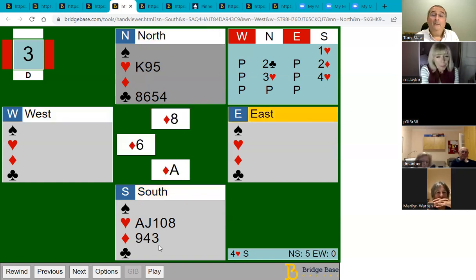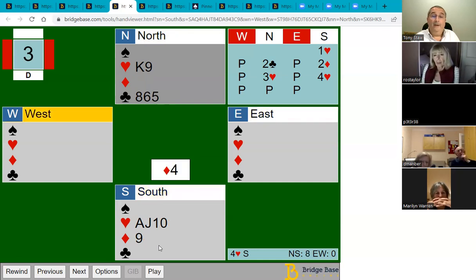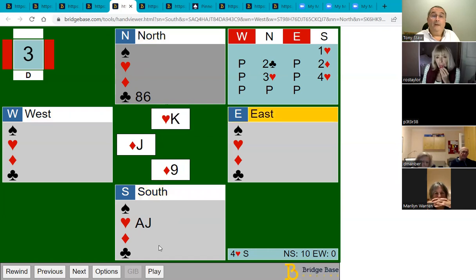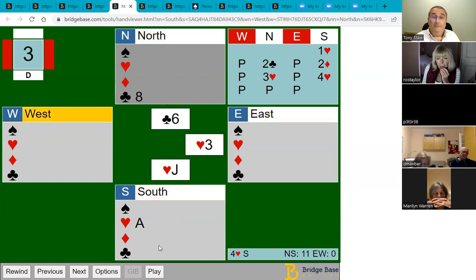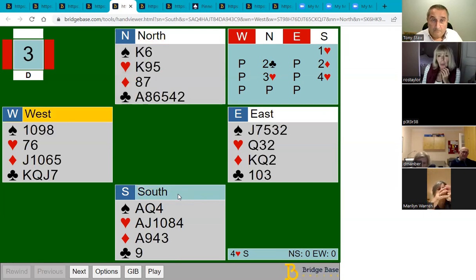Now we're ready to ruff diamonds without losing tricks. We ruff a diamond, and after the five of hearts is gone we've got high trumps, so we just continue to cross-ruff: ruff the club, ruff another diamond with the nine, ruff another club high, ruff the last diamond with the king. Then we play a club and try to ruff with the jack. On this layout we can actually make all 13 tricks. We avoided all our losers by ruffing all the diamonds in dummy and cross-ruffing to keep coming back to hand.